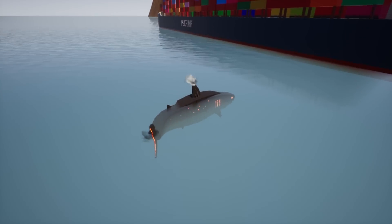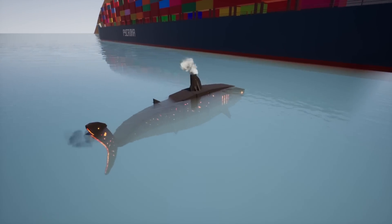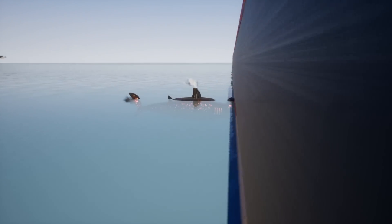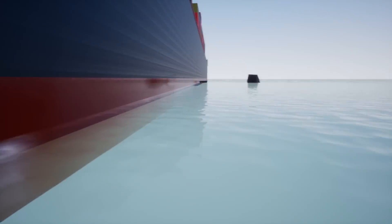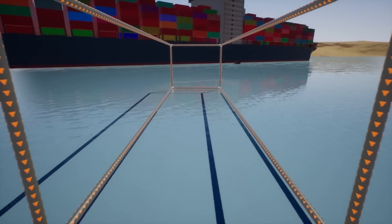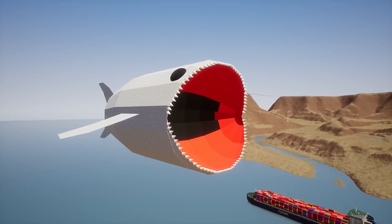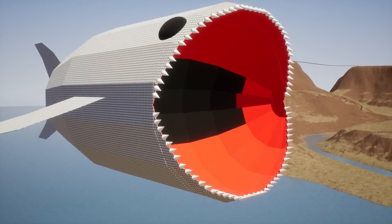Just out of curiosity, can we actually break through the side of this thing? How does this work with the collisions? Open the mouth and - oh my goodness, its head just blew off. We didn't even make a ding on the cargo ship. The Megalodon's head blew off. This is the biggest bloop ever.